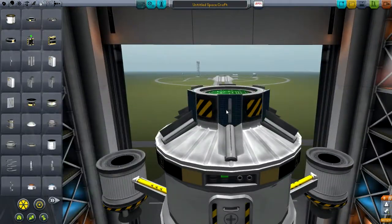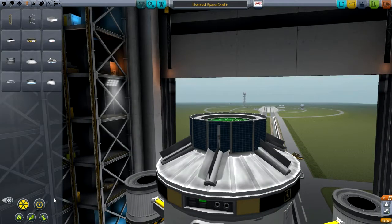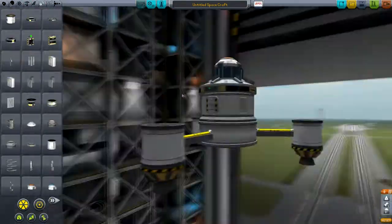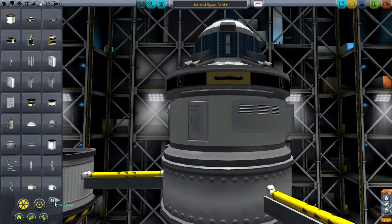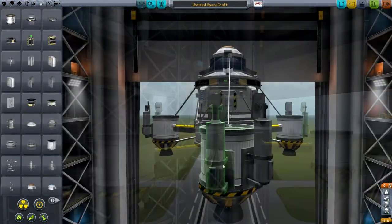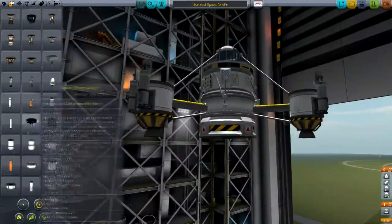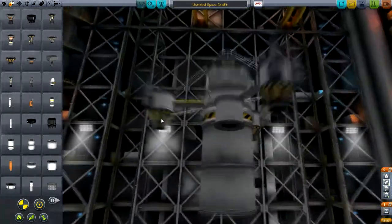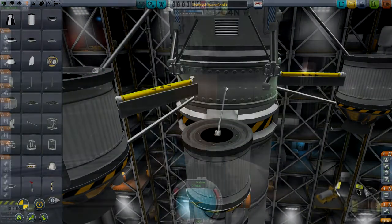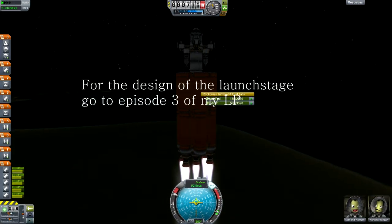Juna is the second closest planet to Kerbin — I think EVE is the closest. It's got an atmosphere, but quite a thin one, thinner than Kerbin's. That's why we're using quite a few parachutes, and also why we've put a lot of struts on it, because when you open the parachutes you can still be going quite fast, causing a lot of strain. I've had quite a few ships sent to Juna that were broken apart when the parachutes deployed.